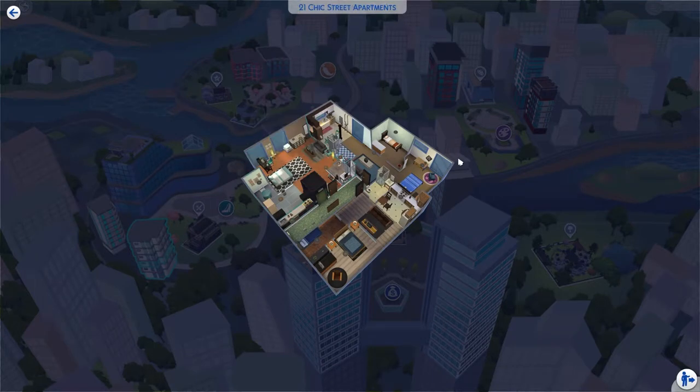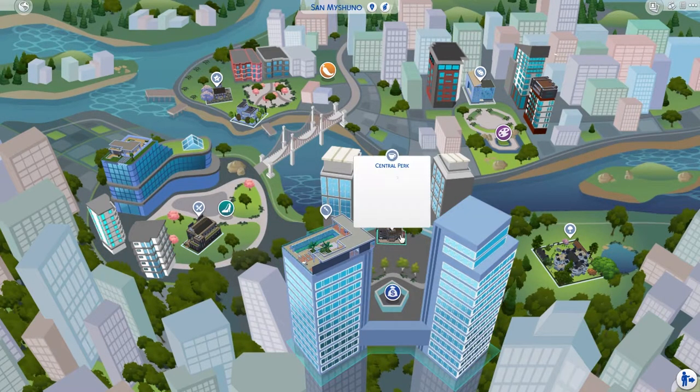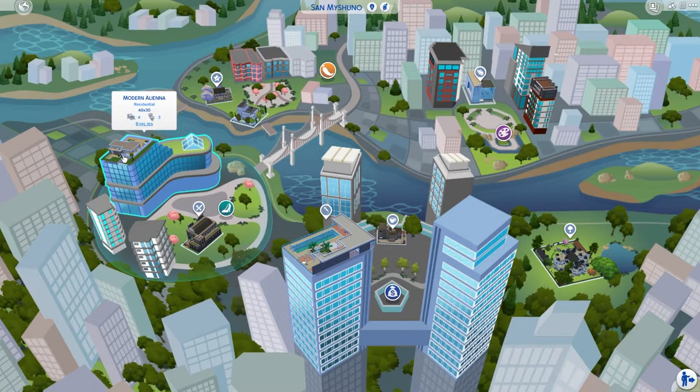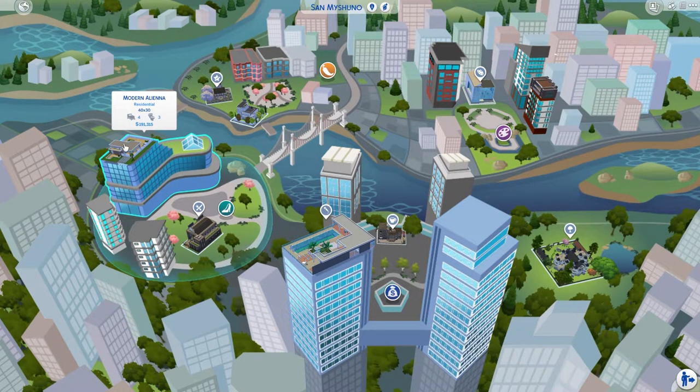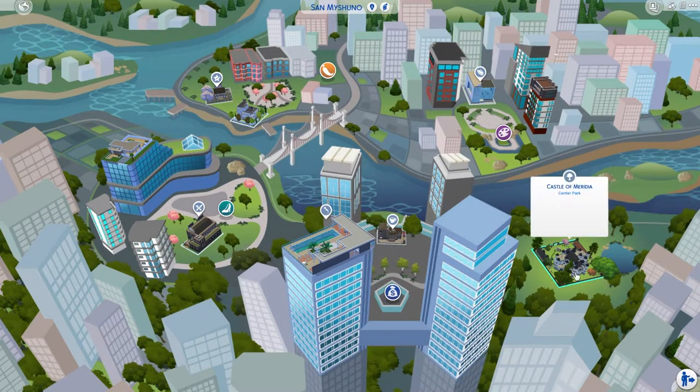There's a Chess Llama restaurant renovated in a renovation challenge. There's also Central Park, inspired by Friends, and I believe I did a Friends-style apartment build as well — I'm thinking of where to place that. There's a lounge up here, and then a Center Park that is actually a Castle of Meridia — a big castle where people can come and chill, like a museum without being a museum.